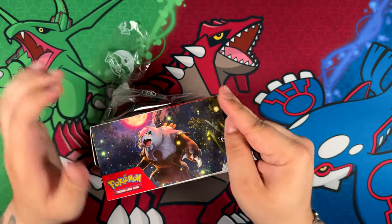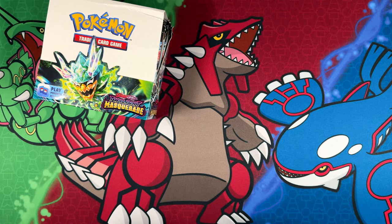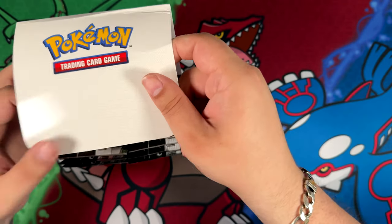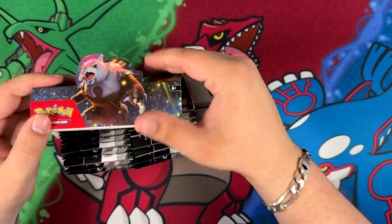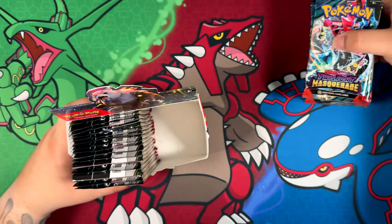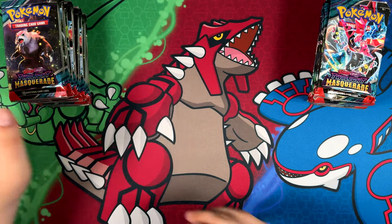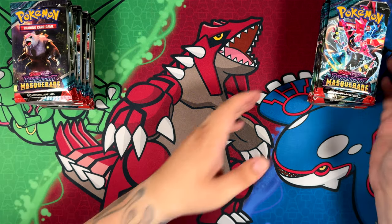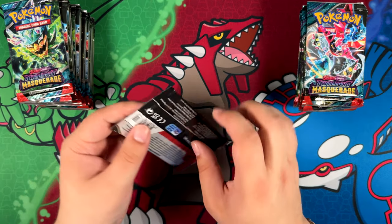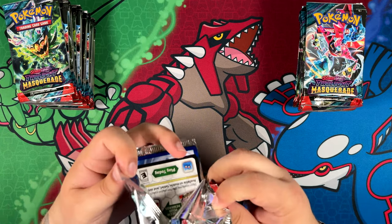I'm actually pretty excited about this set, because in my opinion this is very similar to Temporal Forces, as the pulls that you can potentially get in here are actually really good. I wanted to make it like a little bit of a battle — we do the right side and we do the left side — and then see which side gives us the best pull. Let's jump straight into the left side. Lots of packs to unbox, as per usual, with these big English booster boxes.